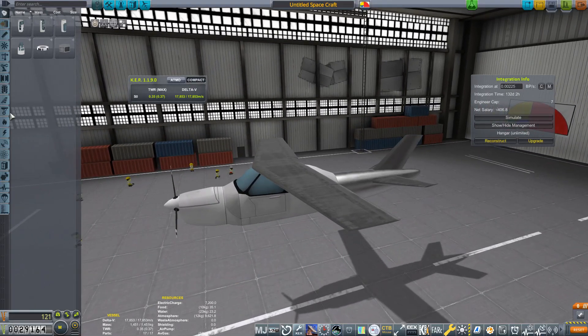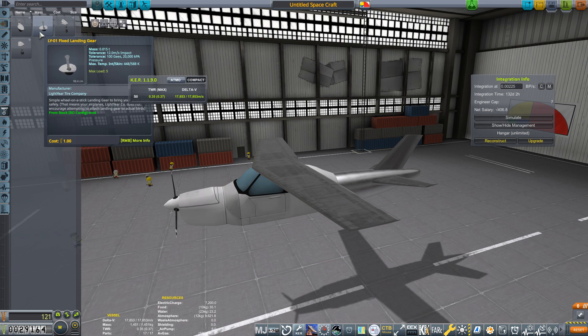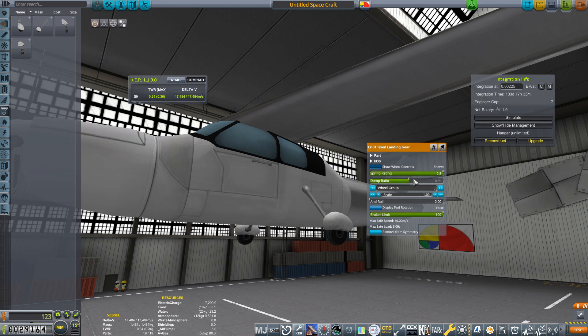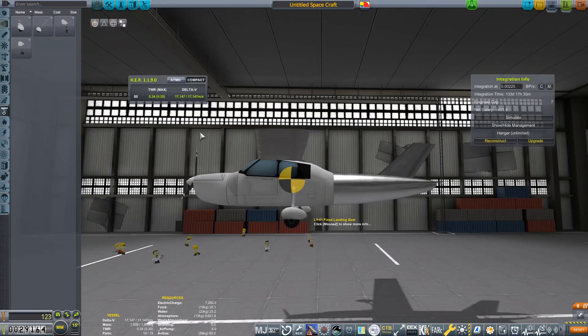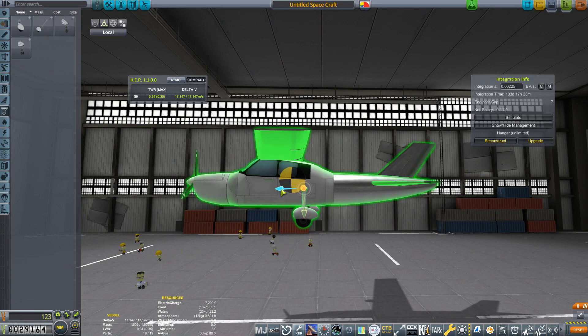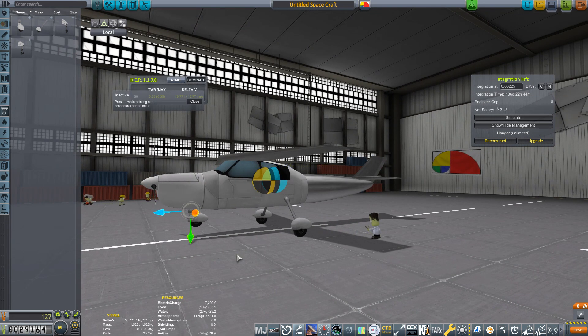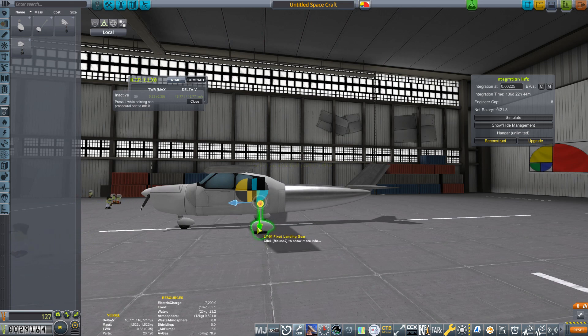Next came the landing gear. Although I have both small and medium retractable landing gear available, I decided to go with fixed landing gear as that is what the original plane had. I turned up the spring rating and damp ratio to full, and thanks to the tweak scale mod you can increase the size and strength of these — I went up one size to the 1.25 scale, hoping this will make them a little bit stronger. You want the rear gear just a little bit behind the center of mass, and I adjusted the height of the rear gear so the plane sits pitched up just a little bit when it's on the runway.